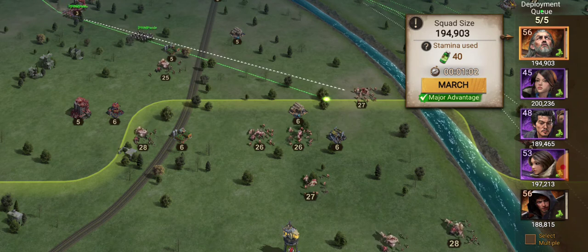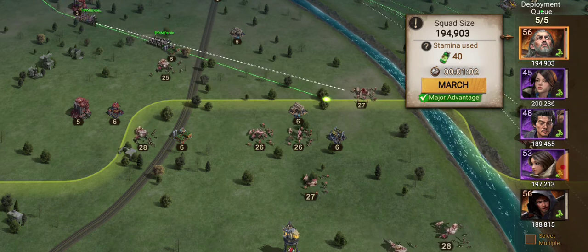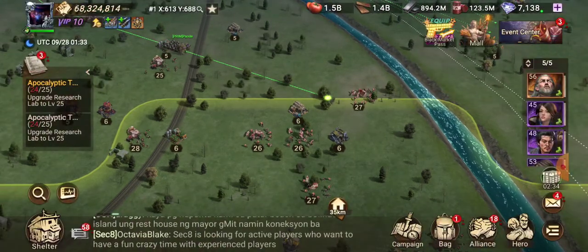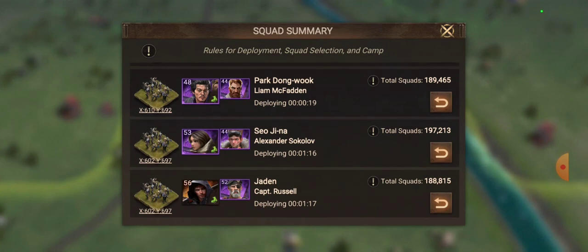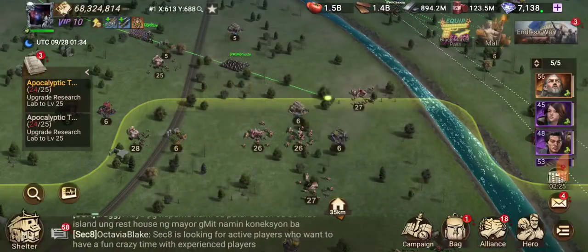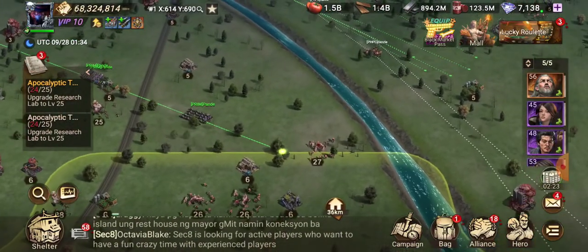You can argue the fact that I have tier 5 troops out right now, which is true, and they're going to survive longer, but it's still crazy. You could do this with tier 4 troops. If you choose the right heroes — I have Jaden, I have CO, I have Park, and I have XIA.